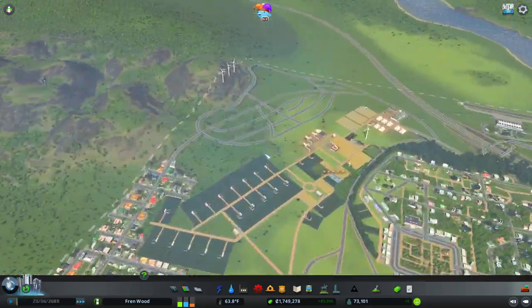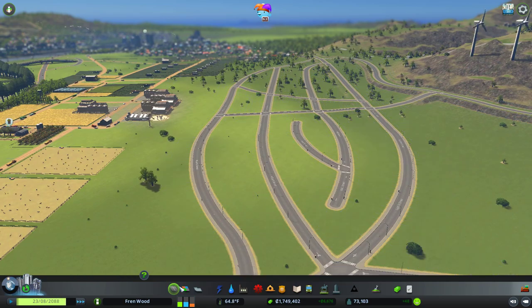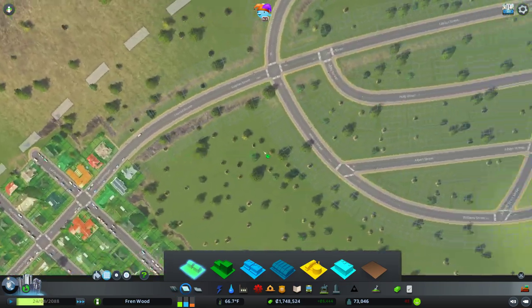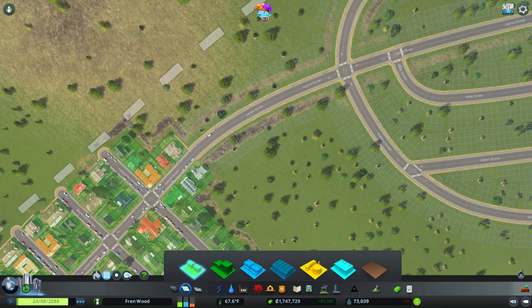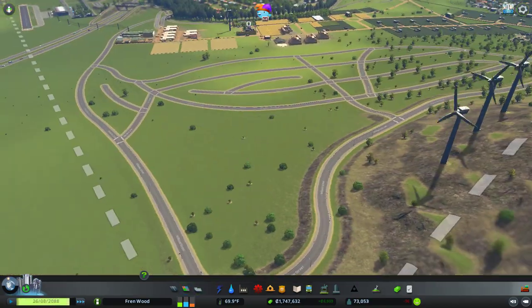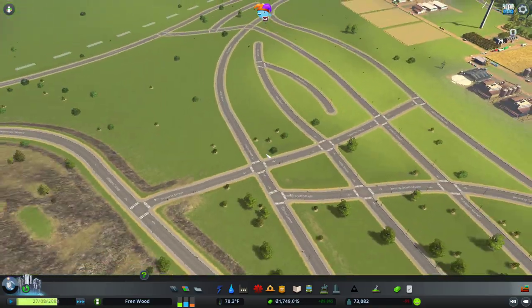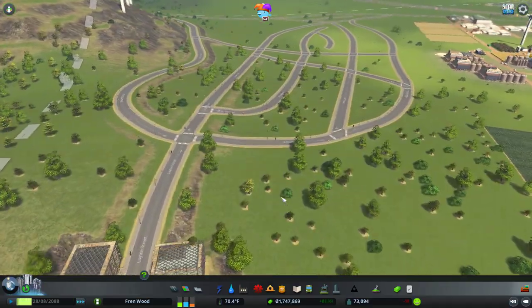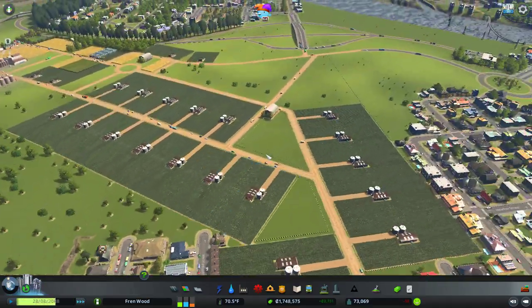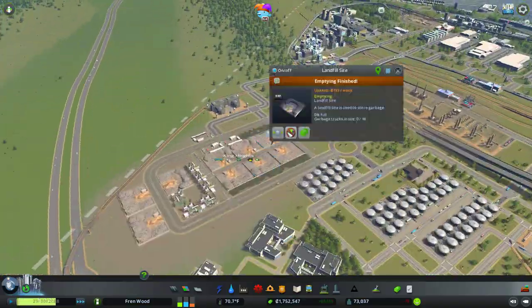I'm having a bit of a death wave across the city here at the minute. We need to do something here as well, and speaking of death waves, let's expand our population. We're just going to fill all this in with residential — this guy can continue to grow — and I'm thinking we put in a bit of a city park here, kind of like a local park as opposed to a massive one.